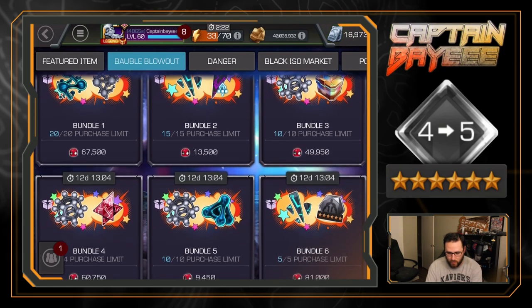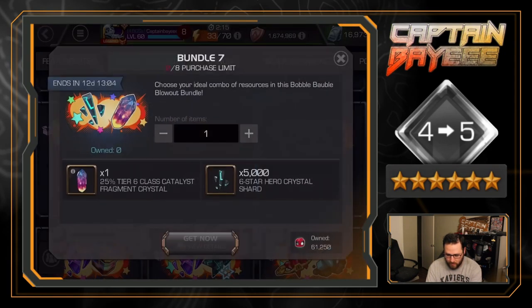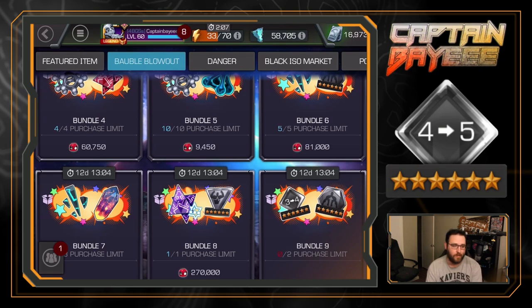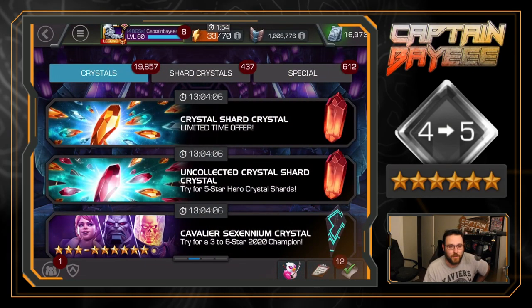That leaves me with 61,000 of the event currency. I'm going to hold on to those because I can earn more throughout the event and put whatever's left toward more catalyst rank-ups or maybe some seven-star stuff, though I probably won't get enough for that. I'm not planning on buying any more offers - that's where we're stopping, unless I decide otherwise. I now have enough to get two more rank 5s; who they'll be we'll have to wait and see. Thanks for watching - let me know what you did for these offers. If you didn't spend, that's totally fine - you'll get all this stuff over time just from playing. Catch you next time.